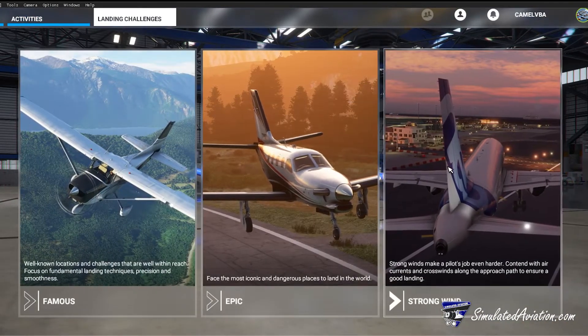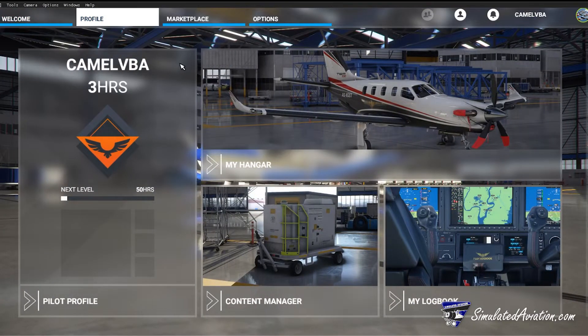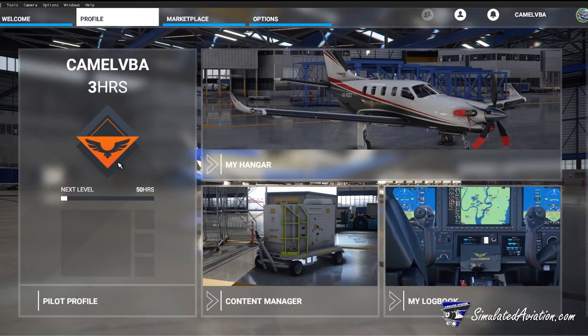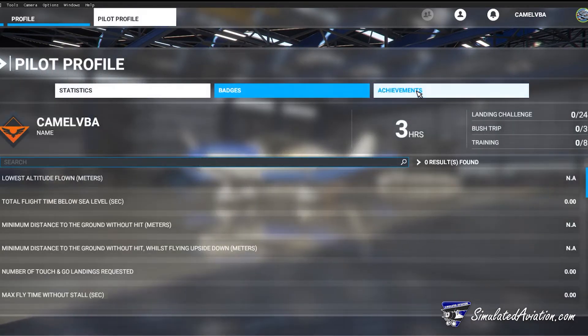Next we'll look at your profile. Here you can access your logbook, personal challenges, achievements, and any badges you may have earned. You can also access your hangar, where you'll find a beautiful showcase view of every aircraft you own.